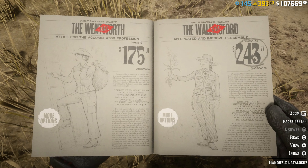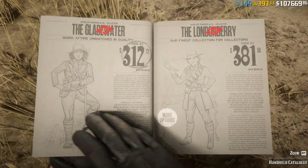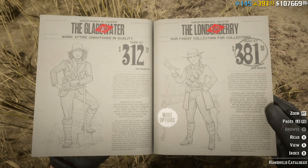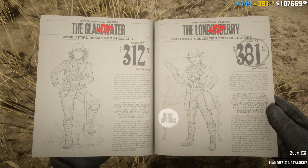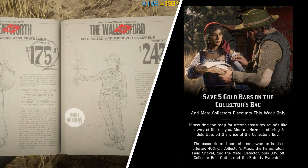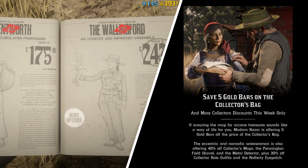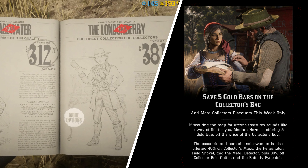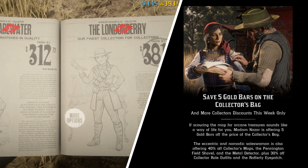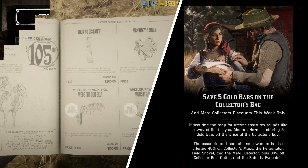We've also got some sweet discounts on Collector outfits this week — 30% off as well. So if you like any of these outfits from the Collector role, you can grab them from Madam Nazar or from the in-game menu. That's not too bad. There are better outfits but it is your choice really, and it could be better at around 50% off.